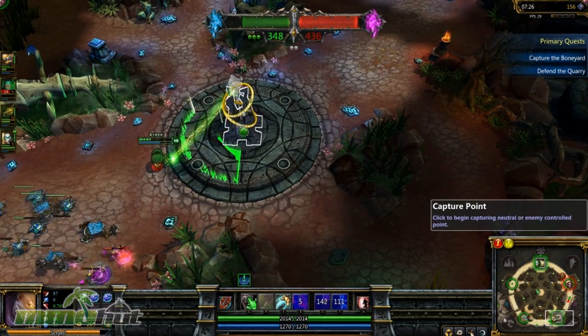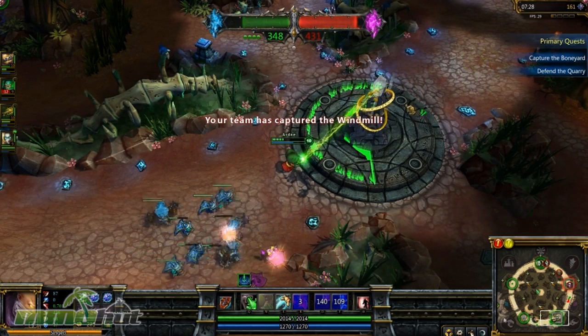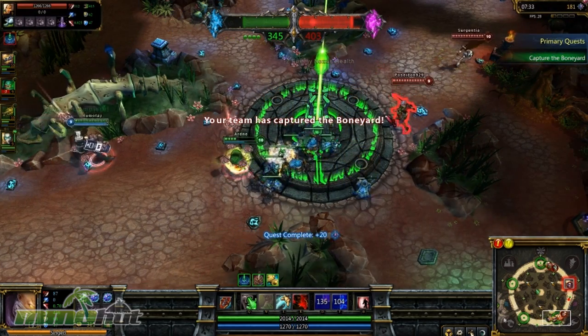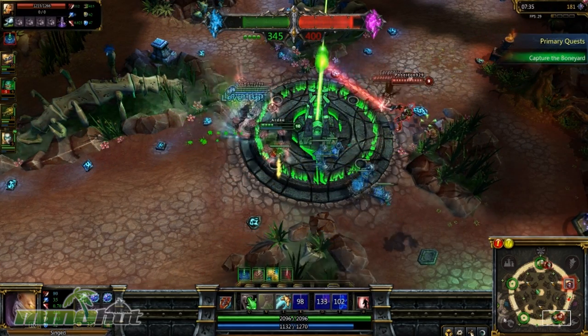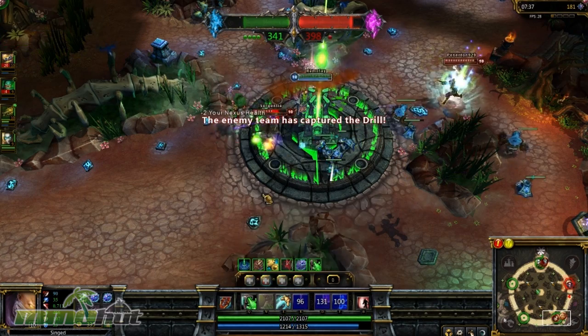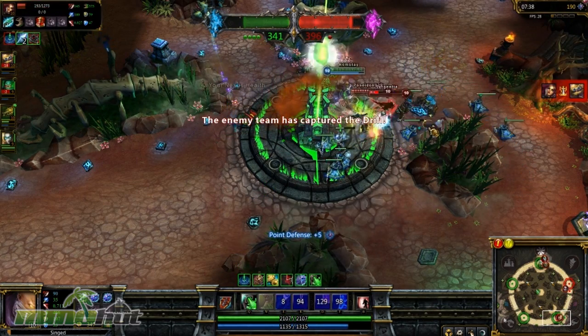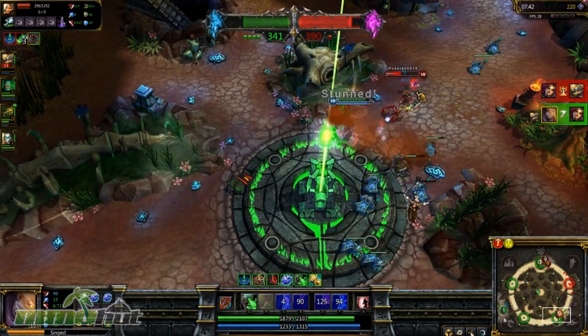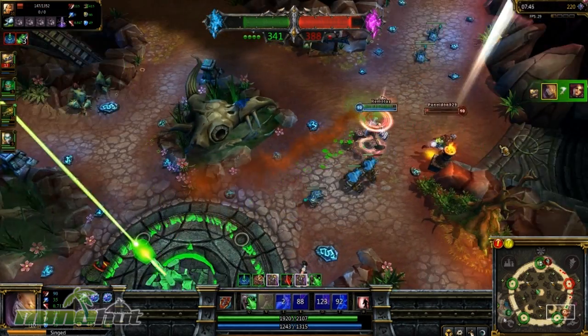We're going to capture this base right now. We're going to have four bases real soon. Yeah, we got four. And based on how many bases you have, the enemy team loses points faster. When you have a base, it's a lot easier to hold it because there's a tower over there. And the tower is going to probably finish you off. The tower got you. I can hold this so easily because Riven can't do jack to me — I can just stand by that tower.